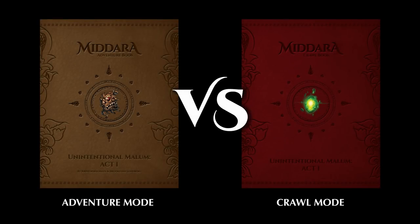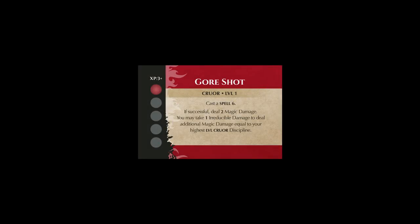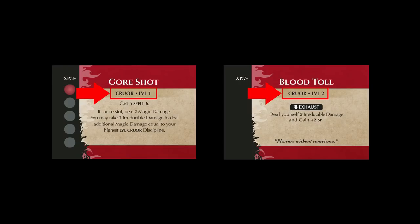Whether you're playing crawl mode or adventure mode, disciplines are acquired using XP. When playing crawl mode, this is done when starting the scenario. When playing adventure mode, this is done during story rounds or when adventure mechanics specifically say you can spend XP. To learn a discipline, an adventurer must spend XP to acquire it — the XP required is listed in the top left of the discipline card. Disciplines can be mixed and matched to customize your adventurer. However, adventurers must learn a level one discipline from a tree before they can learn a higher level discipline of the same tree.